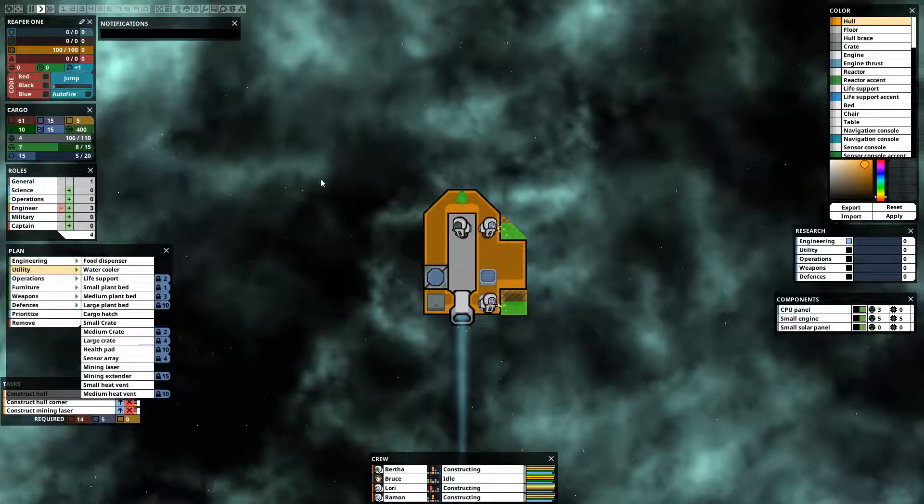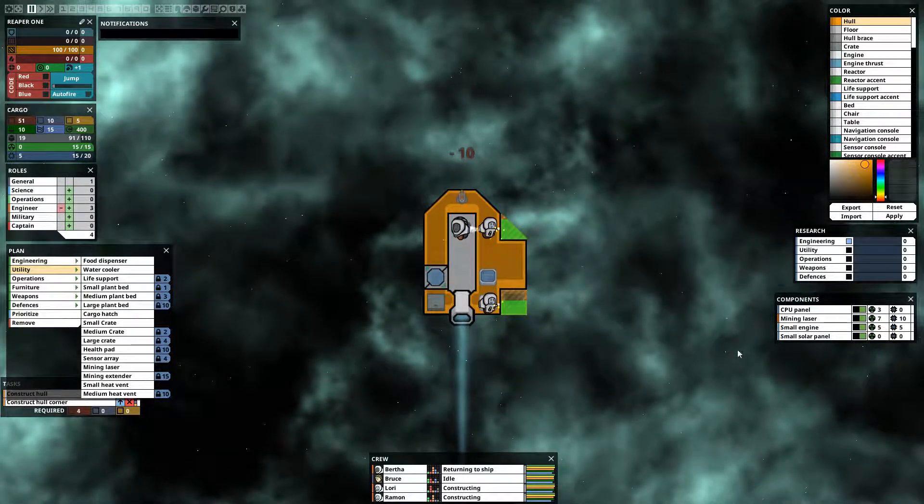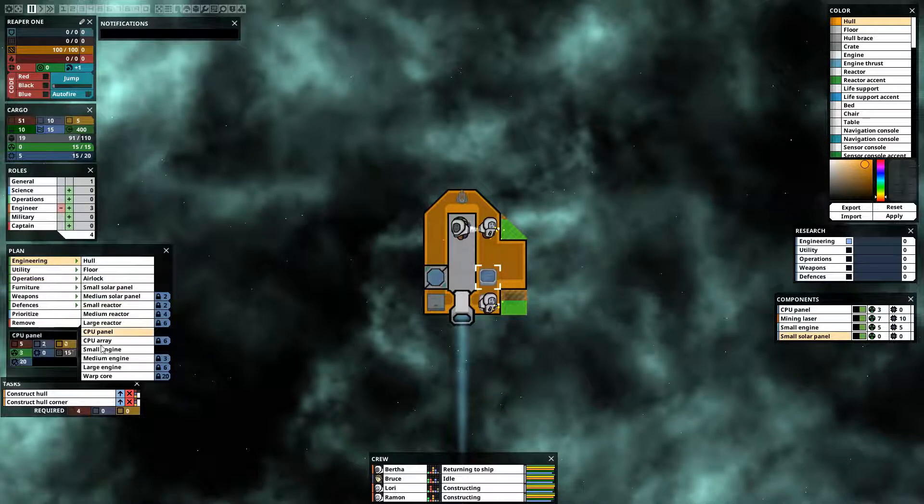Getting our mining laser set up, which is good because we need to have that going right away. Now we're going to need to have more power to run this mining laser — well, maybe not yet. We're going to need to get two important things. This is our solar panel. We're going to move this solar panel out, build a new one here, and then get rid of this one.